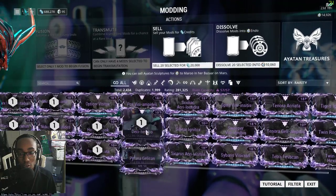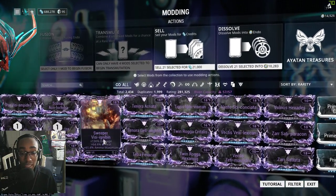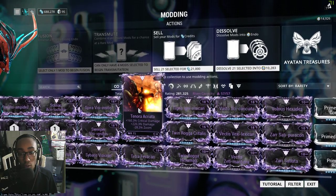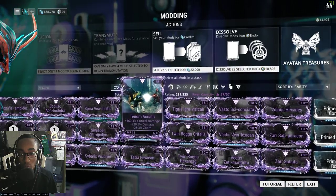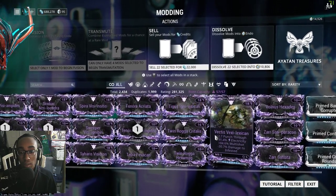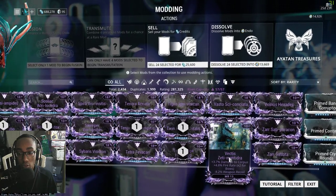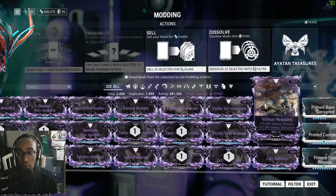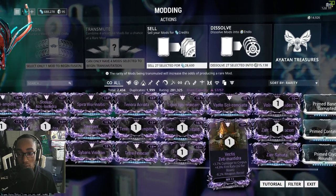Unrolled Piranha — I want to try that out because it has a lot of slash damage and a lot of good base damage, decent crit chance. Tenora, I'm rolling on this one, it's a low-rolled one that I actually used. Twin Raga — I got a couple of those. Vectus unrolled, Volnus unrolled, Zara unrolled, because I currently use those.